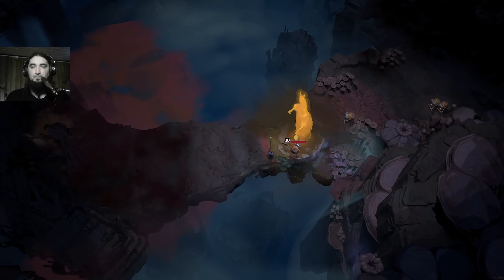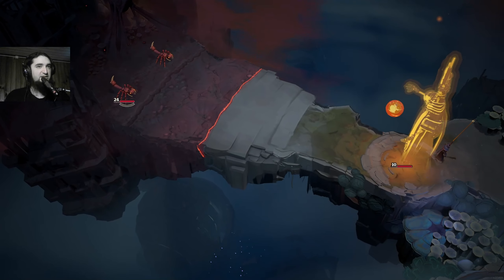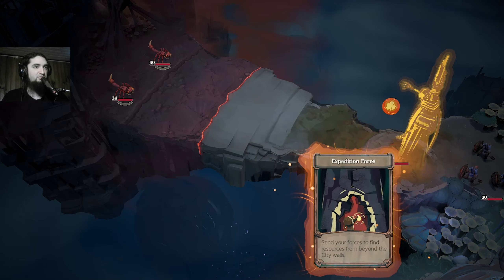So here we are. Okay, this is more like what I wanted to see. Skittering foes are small blood-thirsty monsters — dispatch them quickly, the strings are overwhelming my forces. That's all I have, so just deploy for battle.